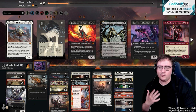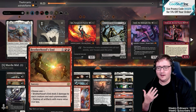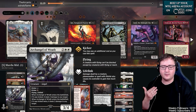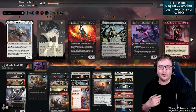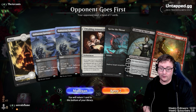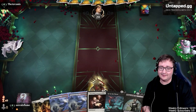Going into game two, we've taken out a few cards and kept the removal, bringing in Lily, Brotherhood's End, and Archangel of Wrath — life gain, board clear, and single-target removal. Our opening hand has Go for the Throat, Lily, Brotherhood's End, and Wedding Announcement. Double Brotherhood's End is even better.